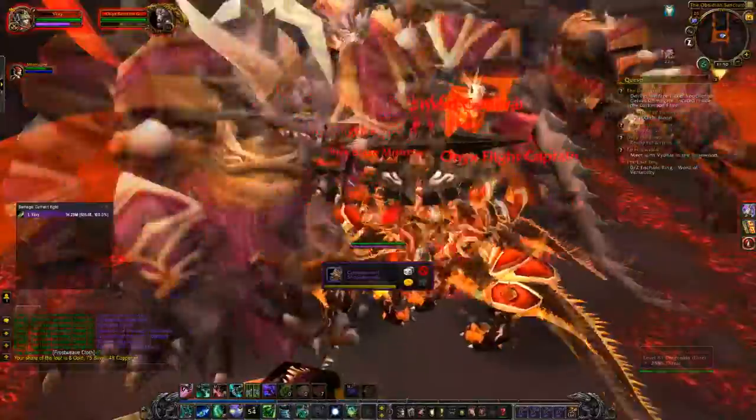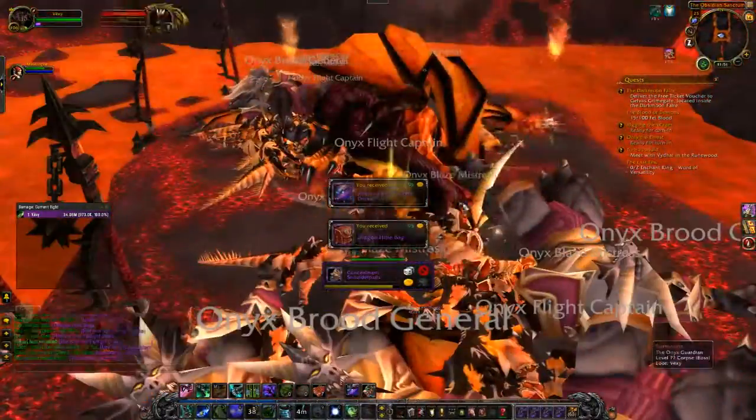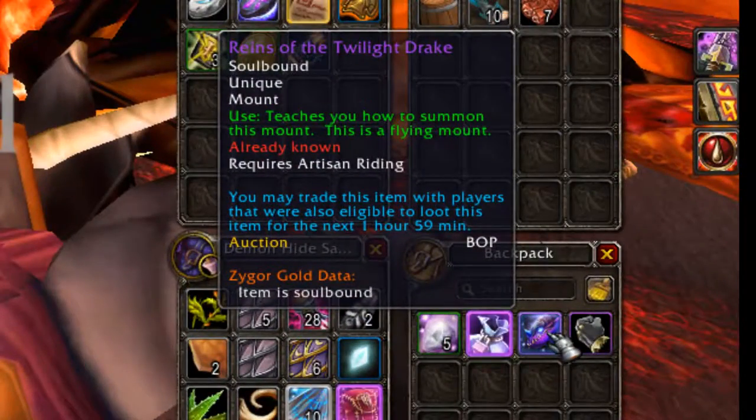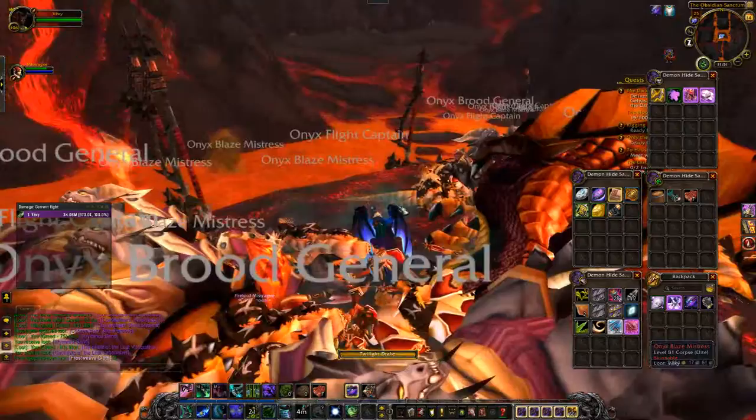As we do here, pulling everything in — and there's the mount. It's a 100% drop chance once you get in there, so this is one of the easiest mounts to get, and this is what it looks like in game.